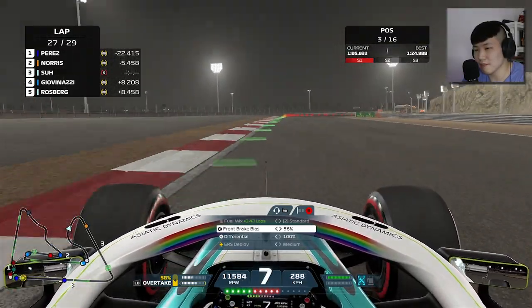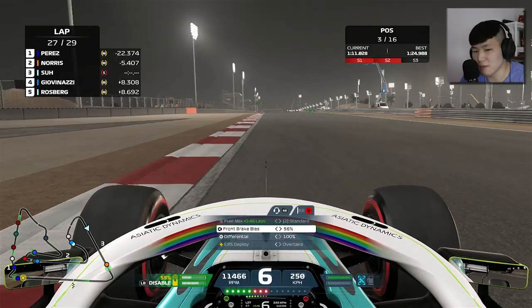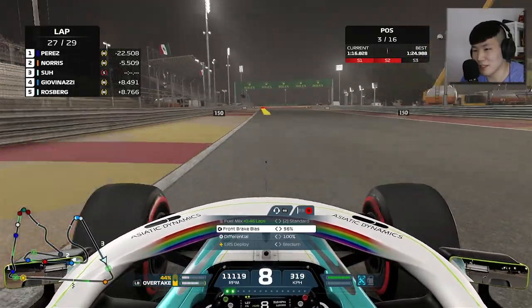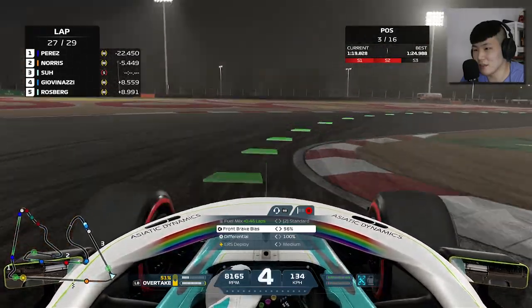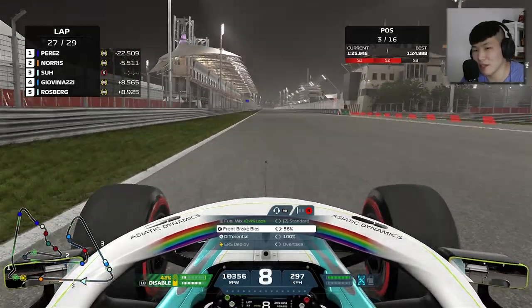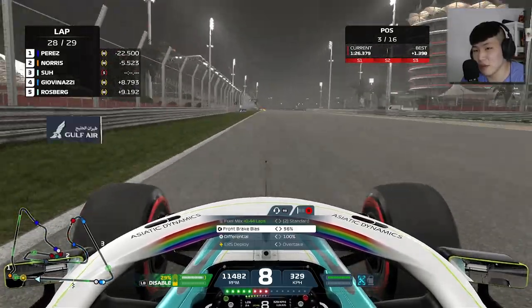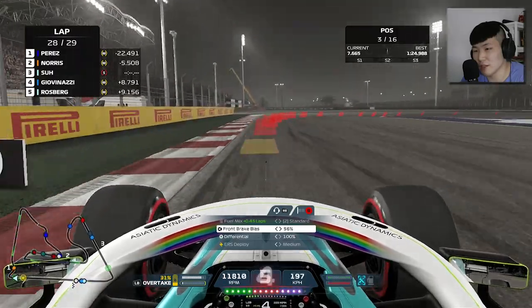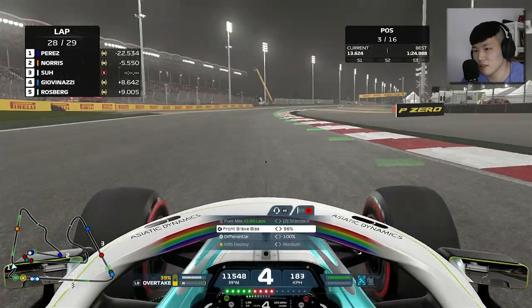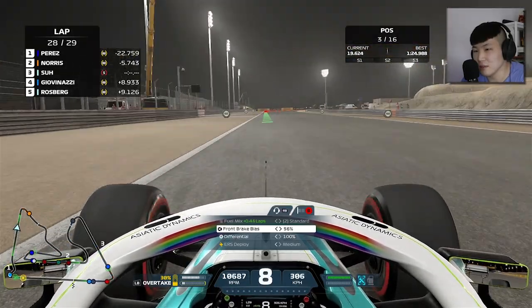Verstappen stole my fastest lap — and it seems he's actually dead last! Something must have happened to him. I've been sitting in P3 now for a long time. Lando Norris has found some pace from somewhere and there's no way we're catching him. Giovinazzi is slowly falling back too, so it looks very much like a P3 finish. We've got screen freezes and only about two laps of fuel left — let's go.